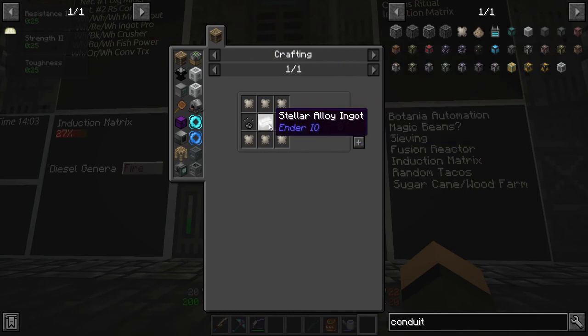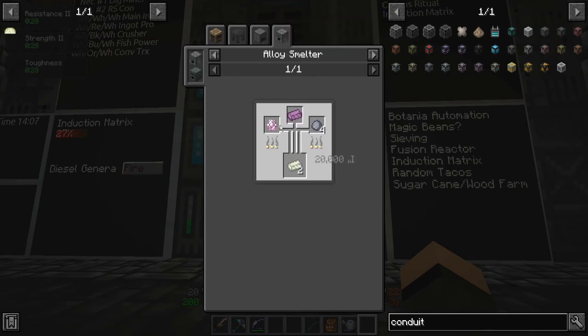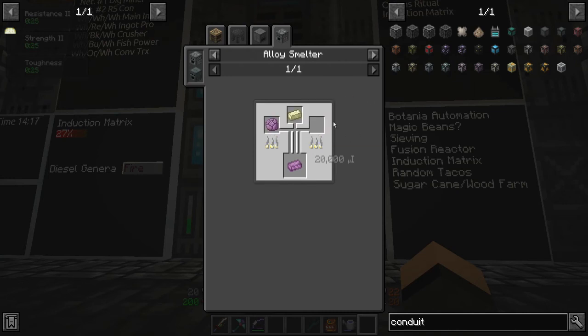The stellar energy conduit requires stellar alloy ingots, which are made in an alloy smelter from a nether star, melodic alloy, and clay for two. The melodic alloy is made from popped chorus and steel. So I mean, it's not bad, but you do need to have like a wither farm going.